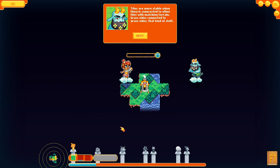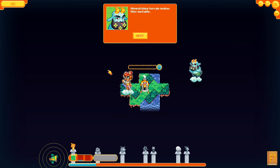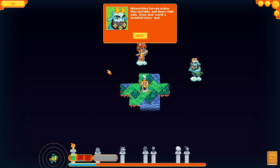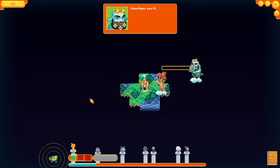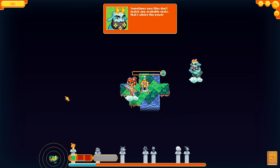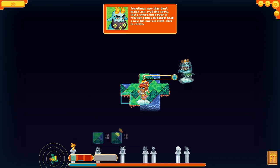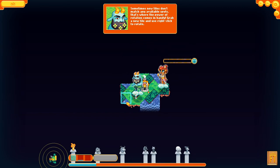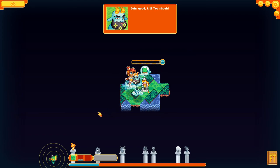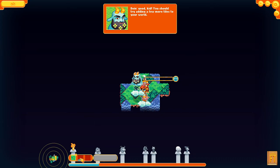Great job! Tiles are more stable when they're connected to other tiles. Match terrain — grass connected to grass. Mismatching terrain makes tiles unstable and downright ugly. Keep your world beautiful by matching tiles. Sometimes new tiles don't match available spots, so use right-click to rotate them. That comes in handy.